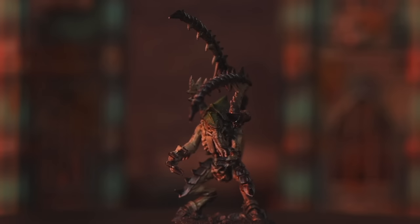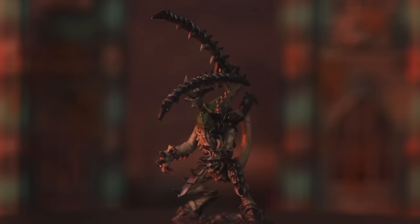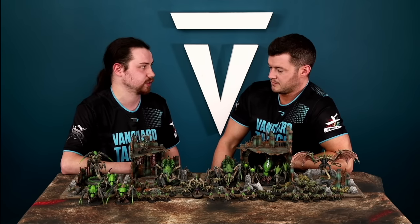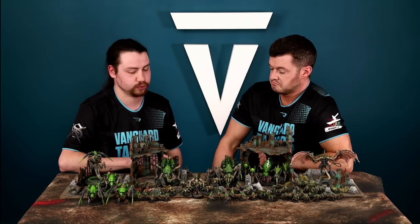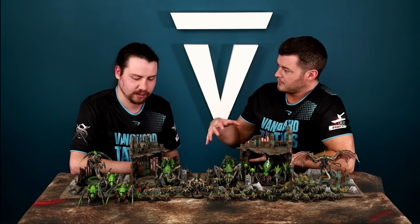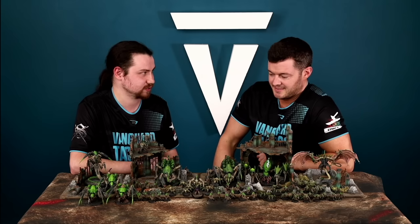The Lictor has the Fight First special rule, meaning it fights in the fight first step of the fight phase — so if you charge it, the Lictor hits you before you fight back. Its attacks have the Precision keyword built in. It's also Lone Operative, so it can't be shot unless the shooter is within 12 inches. You can pair Lictors with Death Leaper and Von Ryan's Leapers as a stealth package — they all Infiltrate, all have Fight First, all have Stealth giving minus one to hit from range, and all have Precision. Very good at taking out characters.